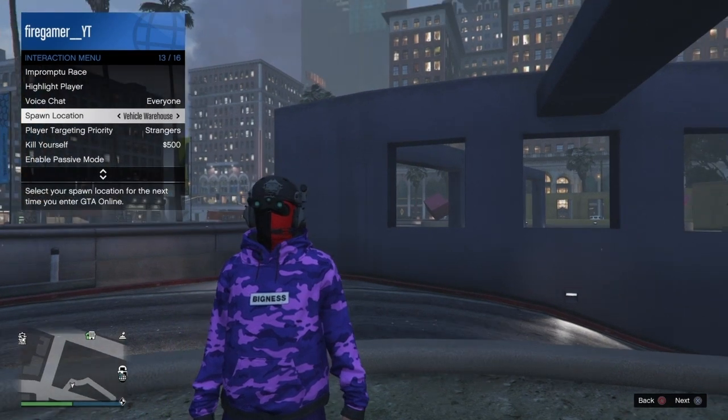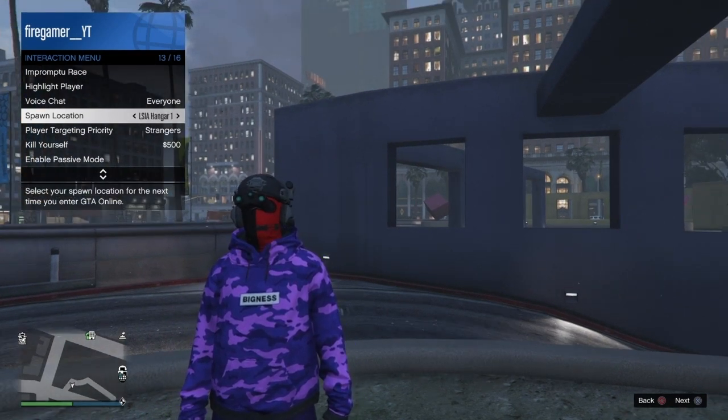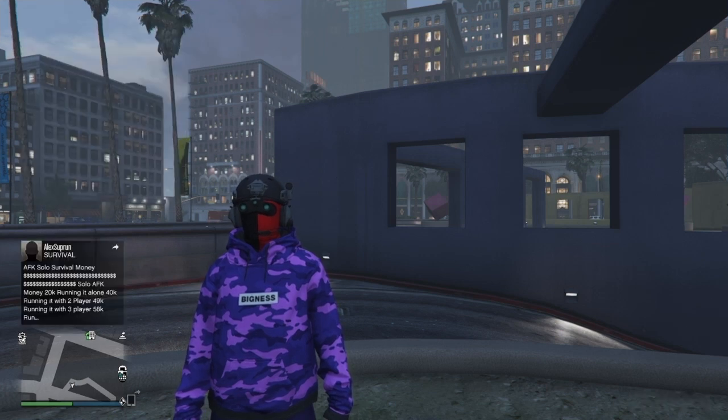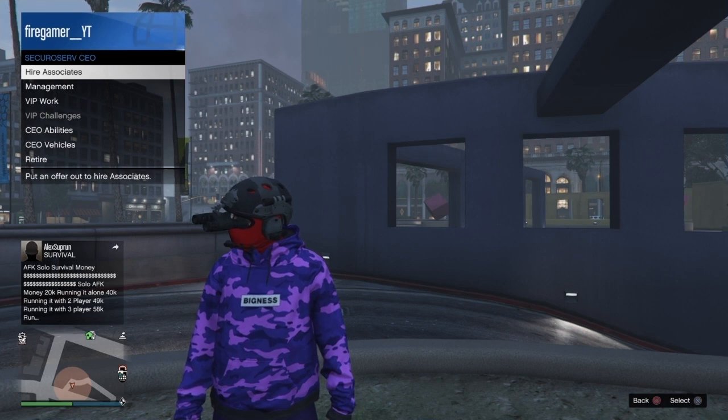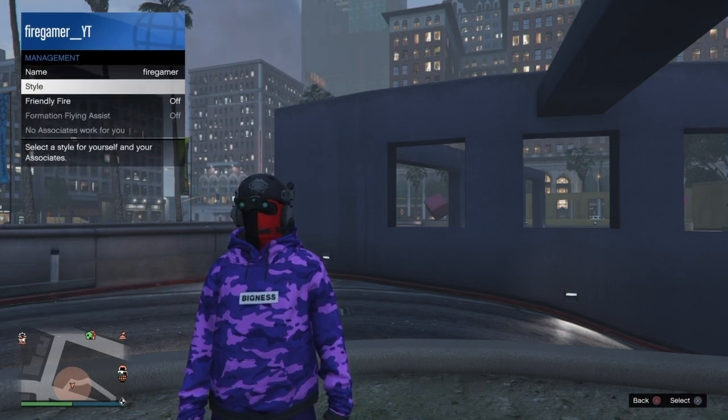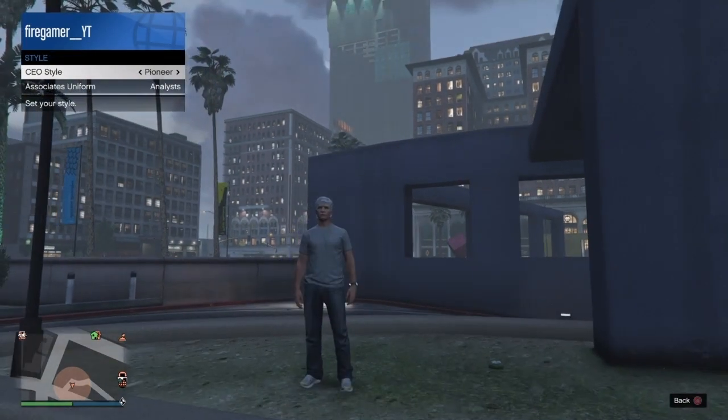First things first, you guys want to go to the interaction menu, go down and put the spawn location to last location — this is very important. Once you guys do that, just go to the SecuroServ shop and register as a CEO. After that, go to the styles of a CEO and just put the outfit — put the CEO style which is called the Warlord.